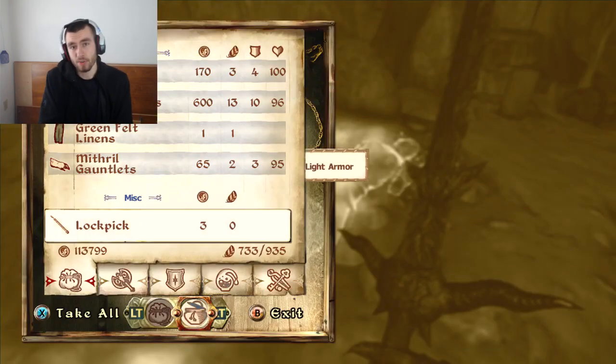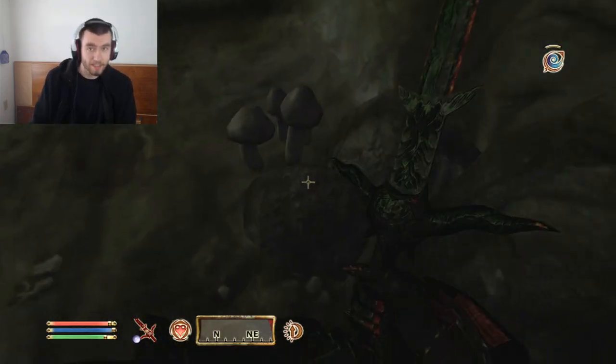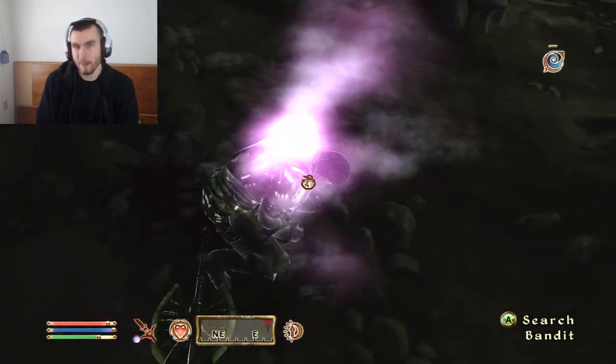Your two attributes are going to be Strength and Agility. For your seven skills, you're going to have Blunt, Blade, Sneak, Heavy Armor, Restoration, Armorer, and Acrobatics.